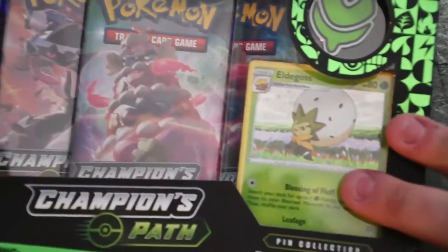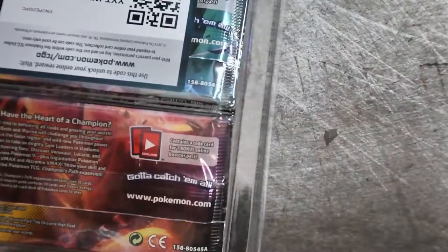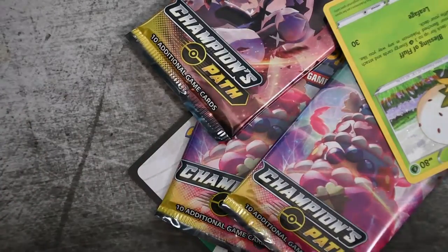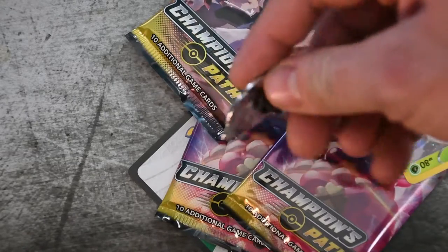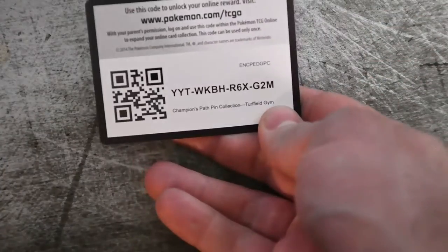Okay, let's move now to Champion's Path. The Turf Field gym badge is the pin that comes with it — really nice. There is a fire, a grass, and a water badge, and this one comes with the grass badge because every other pack was sold out. A code card — for any special snowflakes out there that want it. Like me.